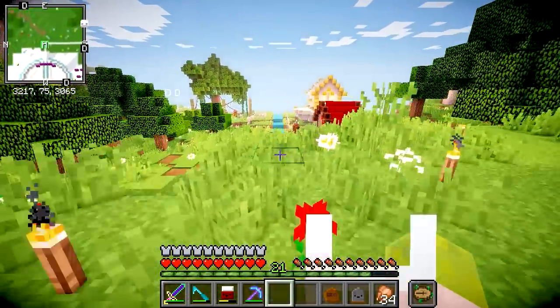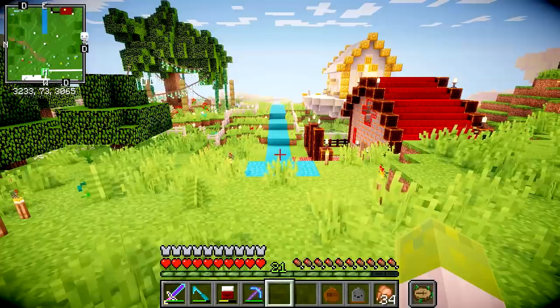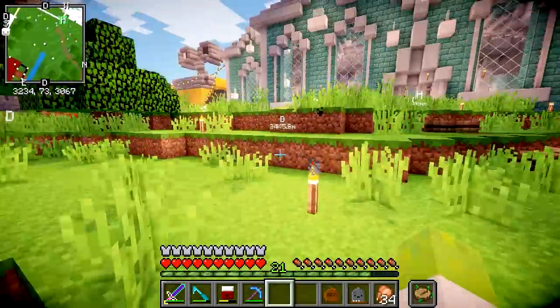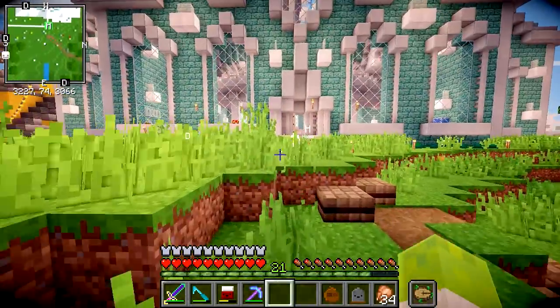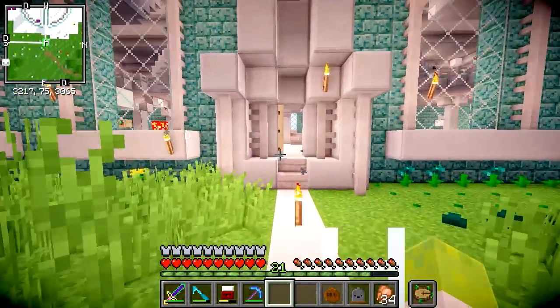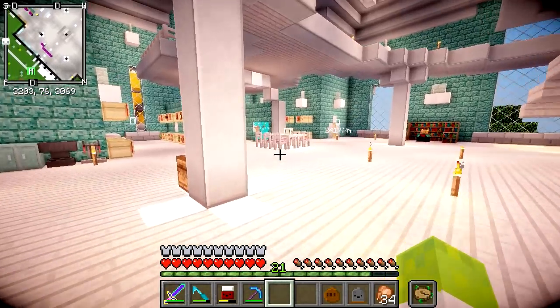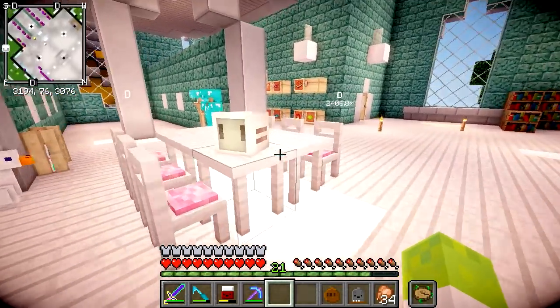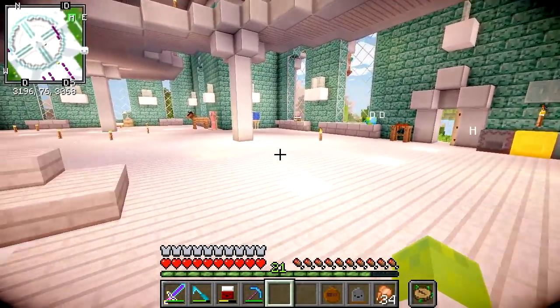Instead, I thought I'd just do a little video showing you what I did, showing a little bit of clips of me building it and my thought process. So basically, Lizzie came to me and said, 'Joel, I want you to build me something.' And she said she kind of wanted an enchanting area. So we looked at her comments and people had suggested a few things that could be built.